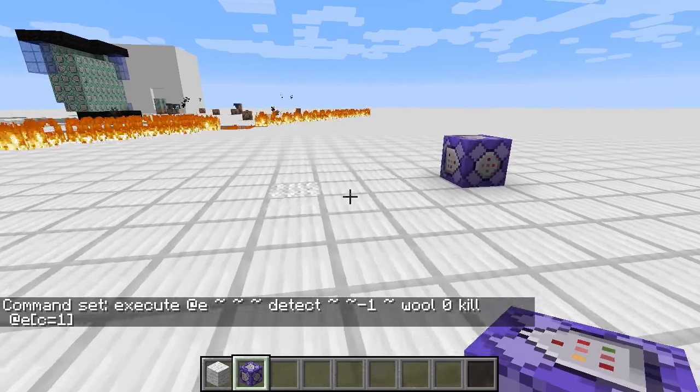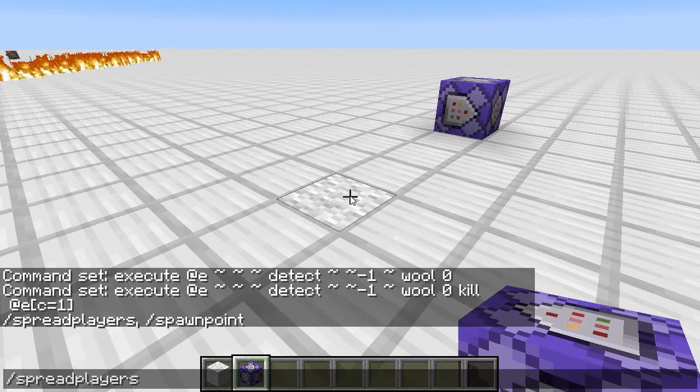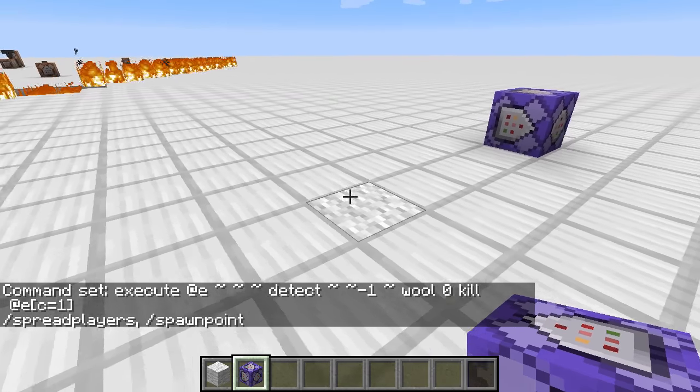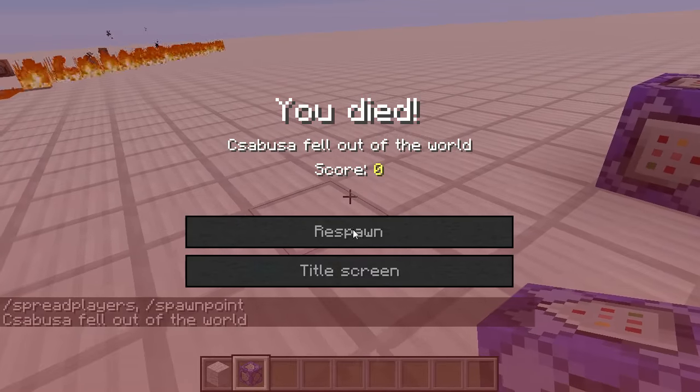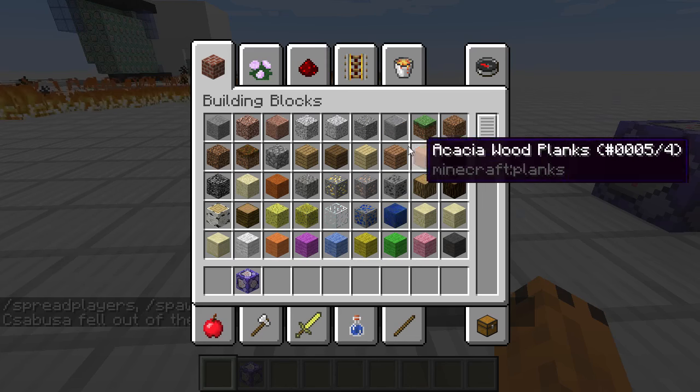Done. Na, ez most ott fut. És hogyha egyszer én gyapjúra lépnék – lerakok egy spawn pointot előtte –, ha gyapjúra lépnék, akkor puf, meghalok. Azt is meg tudom mutatni, hogyha dobok rá más entitást, azt is megöli.